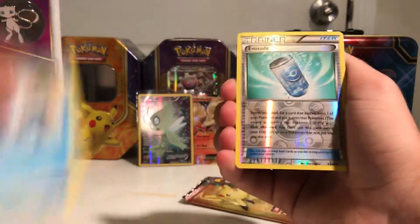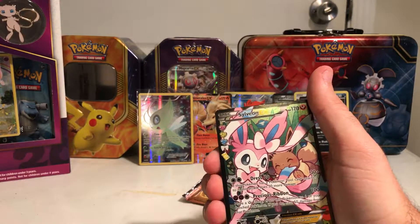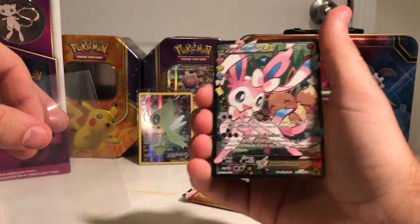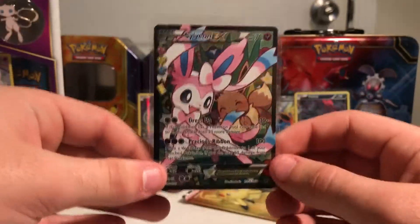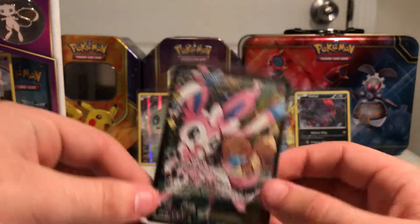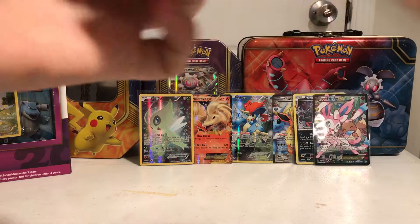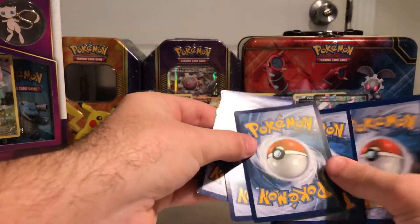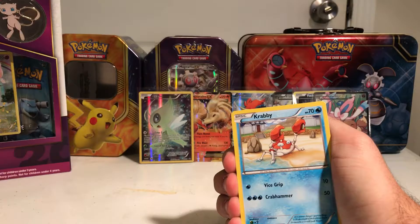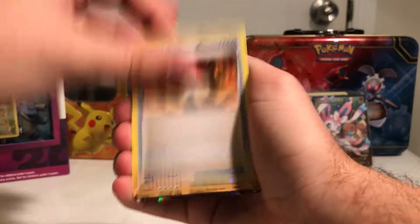Let's get going — we got a Gastly, an Energy, a Tangela, a Zubat, another Energy, Energy Switch, a Jynx, a Snorunt, and an Evo Soda. Oh my gosh — look at this card — Sylveon EX! That is beautiful. There are no words right now. I love Sylveon, my second favorite Eeveelution — it's Vaporeon and then Sylveon. That is an awesome card.